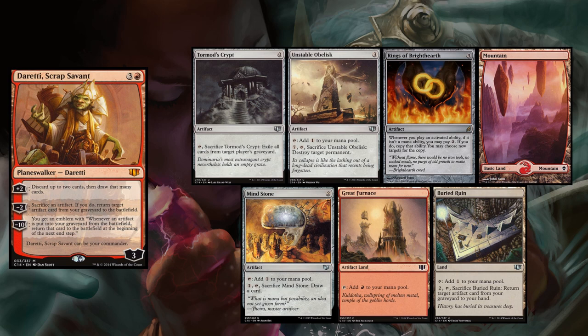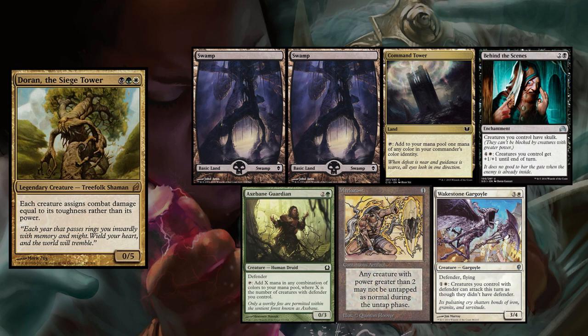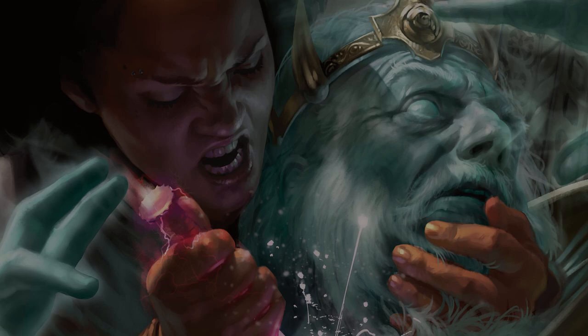For my opening hand I kept a Tormod's Crypt, a Mountain, Buried Ruin, Unstable Obelisk, Great Furnace, Mind Stone, and Rings of Brighthearth. Kevin's opening hand consisted of four Swamps, Cabal Coffers, Living Death, and Liliana Vess. Brian's hand had two Swamps, Command Tower, Behind the Scenes, Axe-Bay Guardian, Meek Stone, and Wakestone Gargoyle. Adam kept a hand with Kerimetra, Ghostly Prison, Knight of the Reliquary, Chromatic Lantern, Plains, Hinterland Harbor, and Island.